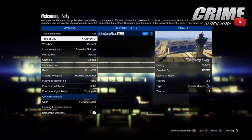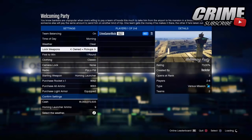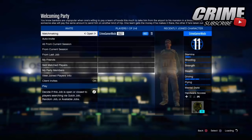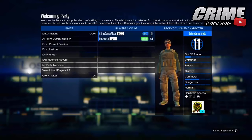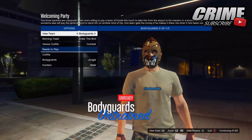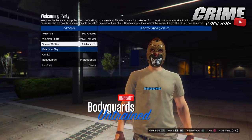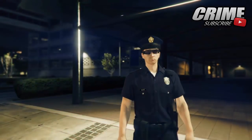It works with any of the versus missions, but just use Welcoming Party to be on the safe side and avoid wasting your time. Once you load into this, put the locked weapons onto Own Plus Pickups, set the settings as normal — put it onto one round. Put the outfits to Classic if you want the cop outfit, or put the outfits to Themed if you want the trashman outfit. Invite your friend, then change the versus outfits to Justice, and start it up.